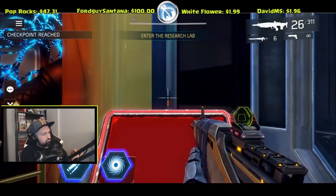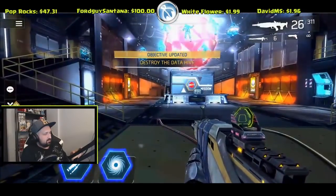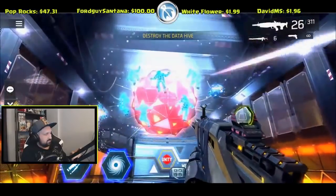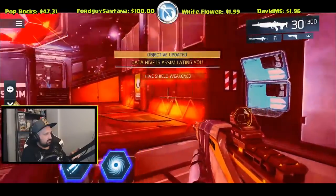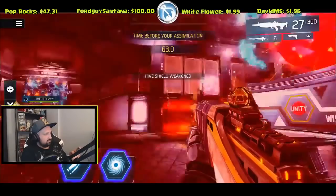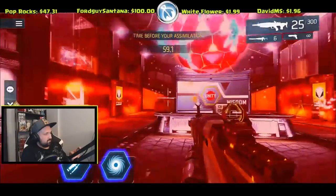It even shows the arrows on top of you, like what you're on. That's new. There's people flying. Destroy the data hive. Shield cluster — destroy that, I guess. The shield weakens. There's enemies. Time before your assimilation.